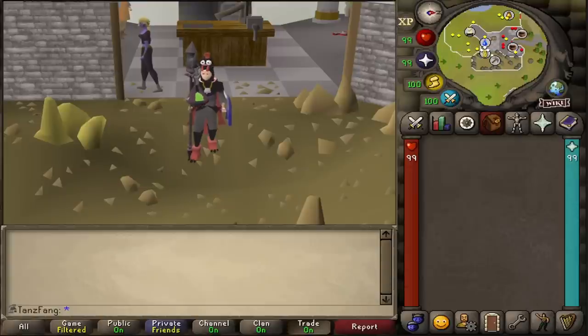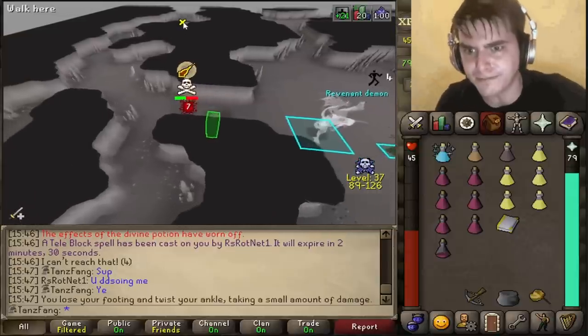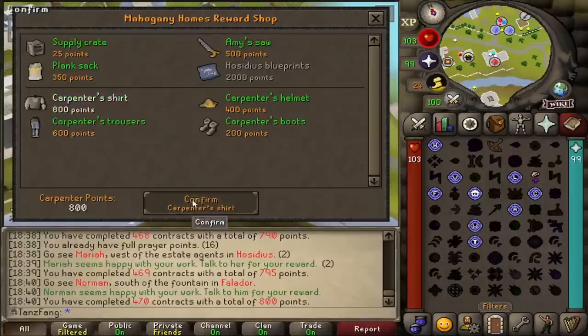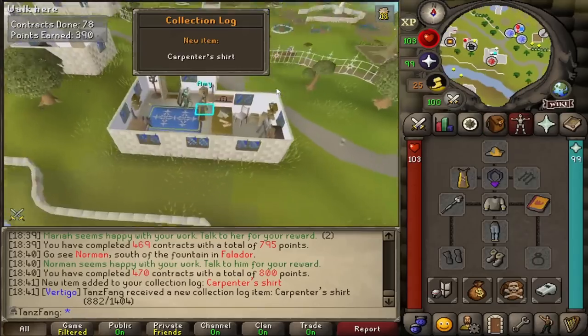Good morning gamers, welcome back, my name is Tanz, this is Iron Completionist. This is the interim episode between maxing and the start of the ToA grind. There's a lot of progress in this video. I've fixed my mic issue with the cracking thundery sounds, but some clips date back to July so it may still be present in those. I really recommend watching the whole video. This contract gives us 800 points which is the Carpenter's shirt to complete the outfit.